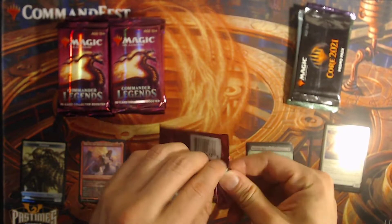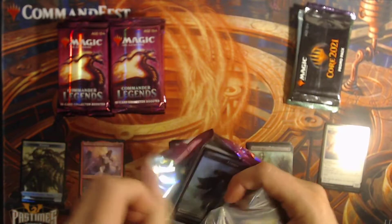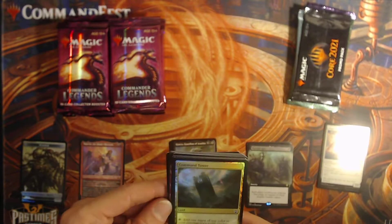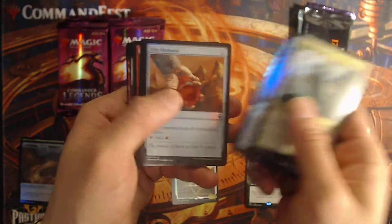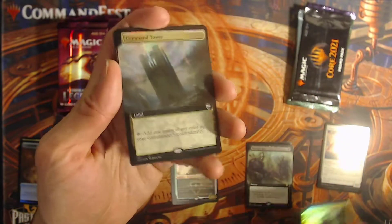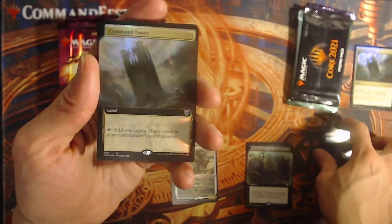My plague might disagree but they're not here right now thankfully. Ooh, Command Tower foil — that looks really nice. Ooh another Command Tower foil — foil borderless! Wow, that is pretty crazy.